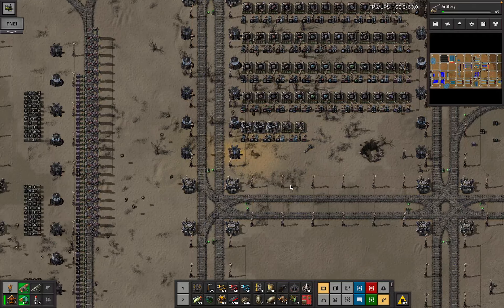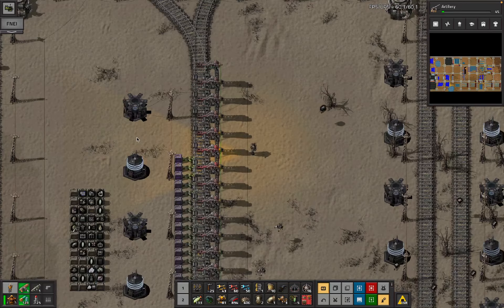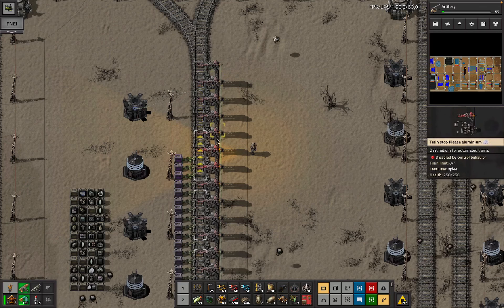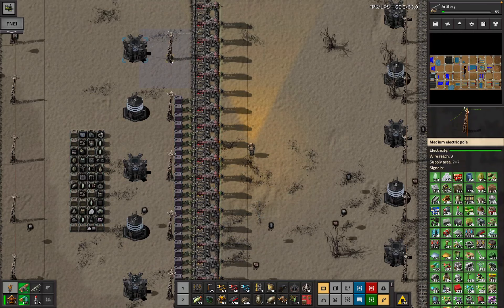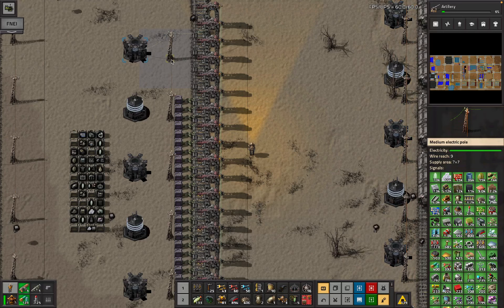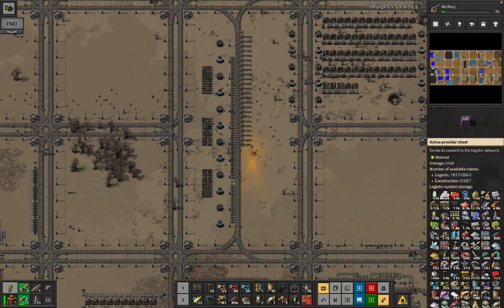The really funny thing was: at the point where I swapped the normal roboports into the fancy mod roboports, I accidentally picked one up, and the consequence was that the circuit condition was snapped off all of these stations for basically a whole episode. So the train stations weren't getting disabled. I only just noticed that when looking at the signals - how many red chips do I have? 55,000. A ton of aluminium, crystals, and fiberglass too.